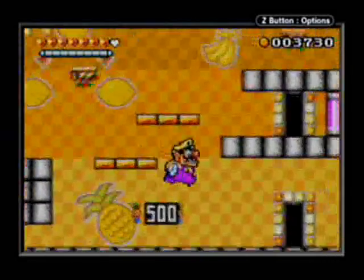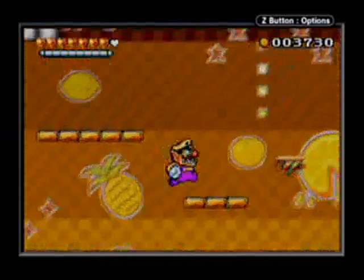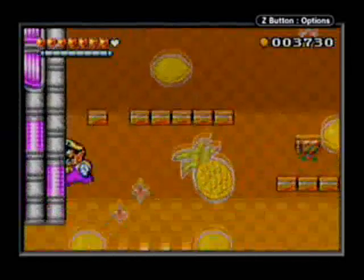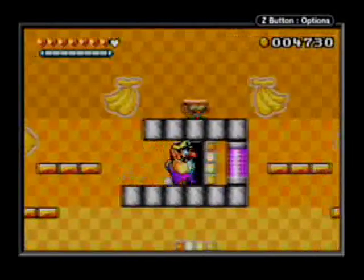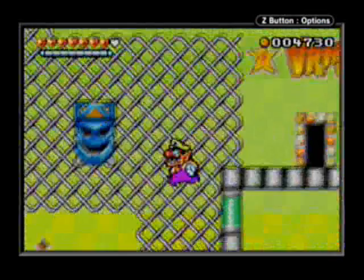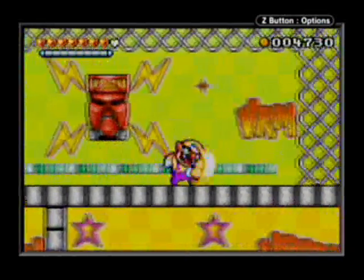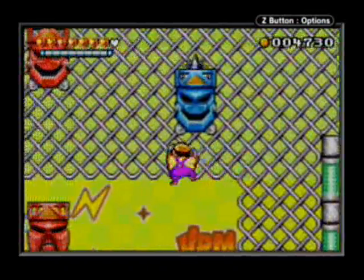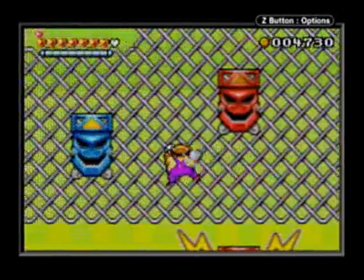And don't let those 500 coin pieces get away from you either. I believe there's a bonus up here I want to get too — yeah, right in here. Diamond. Watch out for these spikes too; they can send you flying.